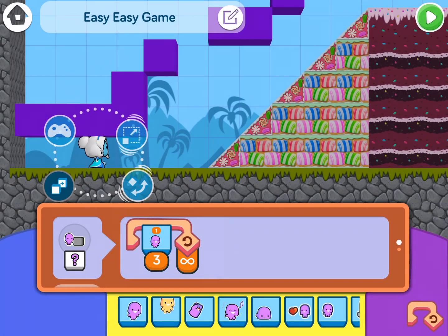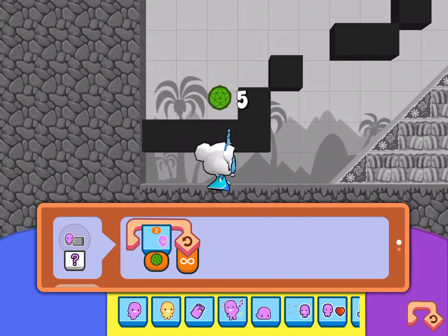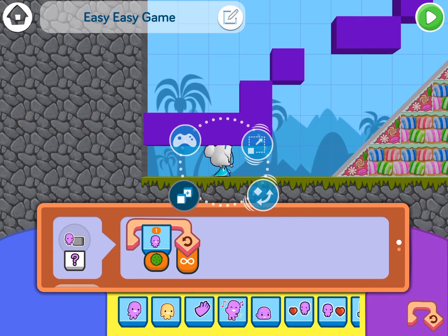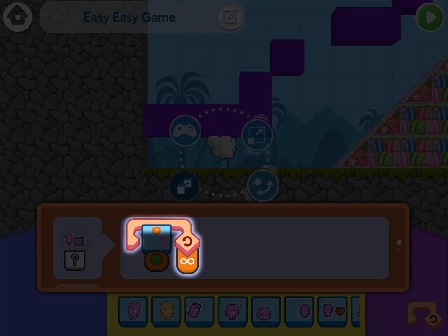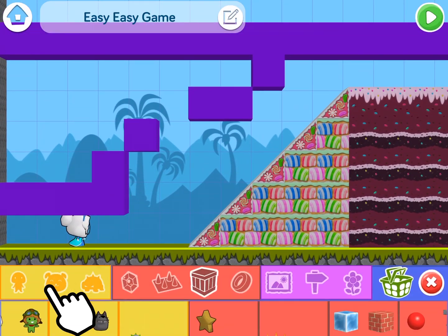I want to try something out here. I want to say, if Ice Queen touches anything — dash the number of green gems. And I want her to do that over and over and over, in a loop forever. And let's add some gems to this level.